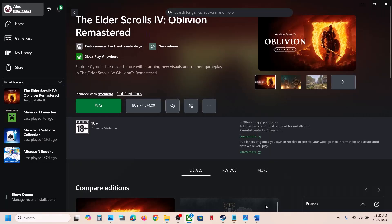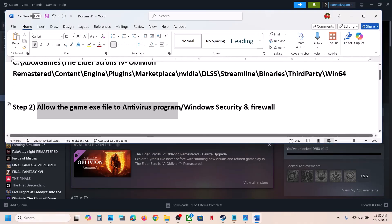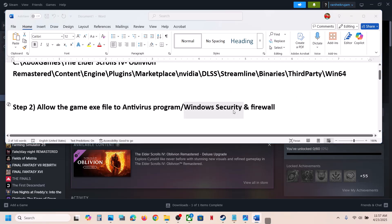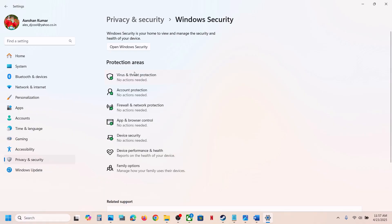The next step is to allow the game exe file in your antivirus program. If you have a third-party antivirus like Avast, Norton, Bitdefender, or McAfee, allow the game exe file in that program. If you're using Windows Security, open Windows Settings, go to Privacy and Security, click on Windows Security, and then click on Virus and Threat Protection.